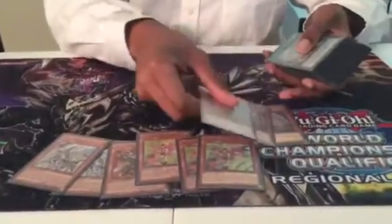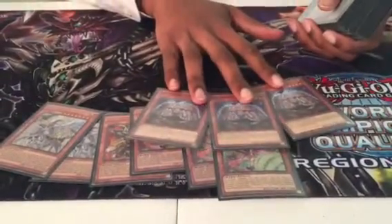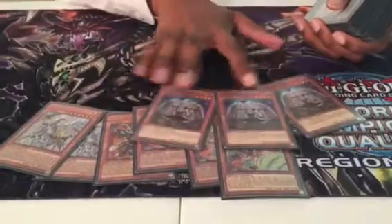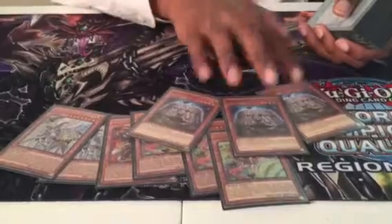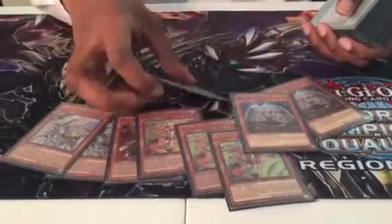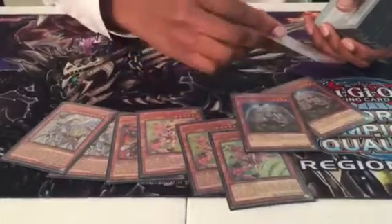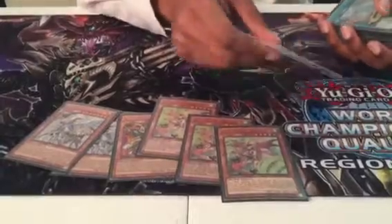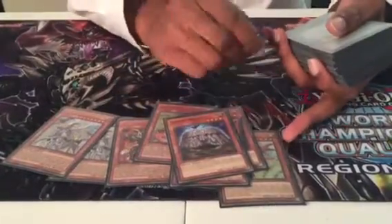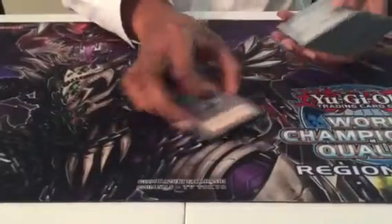And then the MVP of the deck is three copies of Amano Iwato. I cannot tell you how satisfying it is when your opponent takes ten minutes to make an opening board with everything — negates, hand traps — and they're ready to completely prevent you, and then a ten-cent common just completely neutralizes their whole setup. It stops Ash. You can just straight up summon Iwato and then play all your draw spells. As you build your board, you pop your opponent's board. I could not be more satisfied with this card. Only bricked to opening two once, and even then you can just pop a diagram. Very satisfied with monsters.